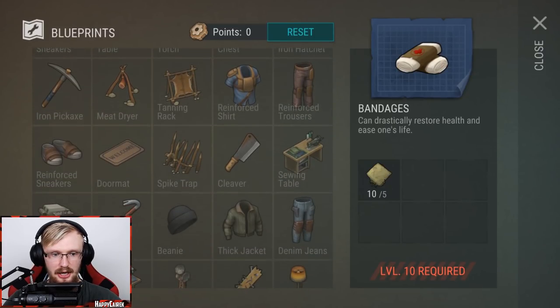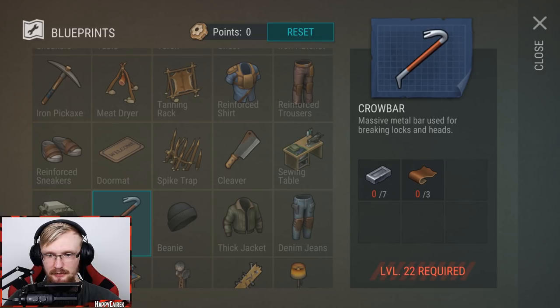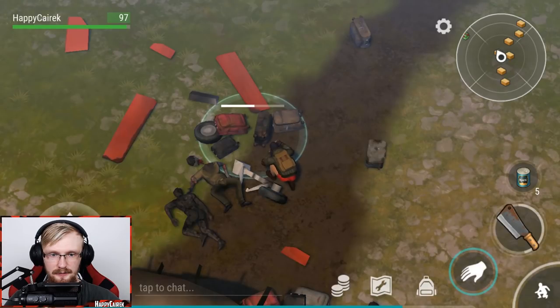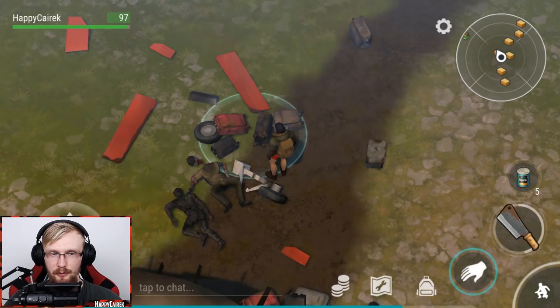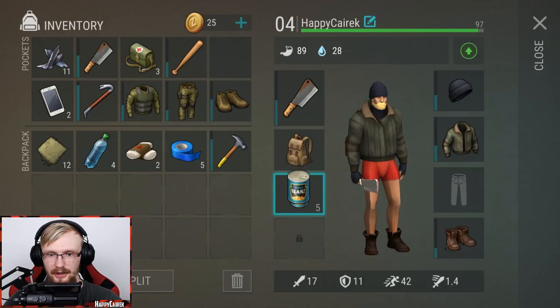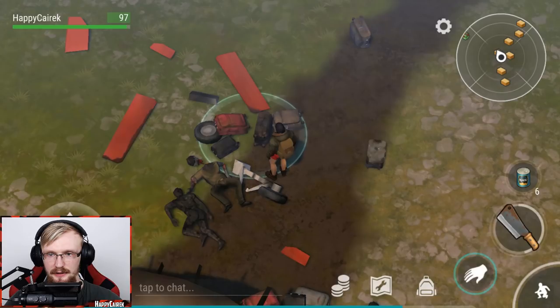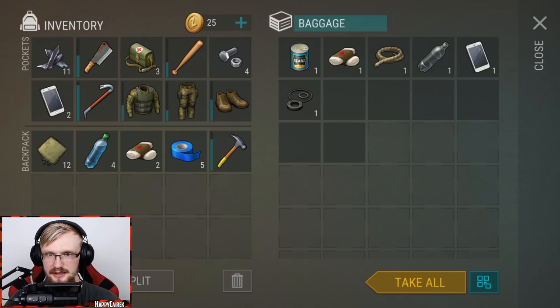Let's check at what level we can unlock crowbar. Duct tape is amazing guys, let's pick up duct tape. You need seven iron to craft the crowbar. There's at least an idea of what you have to pick up here. We have more baked beans so let's keep picking those up. There are seriously lots and lots of boxes, and we could use more space in order to pick up everything.